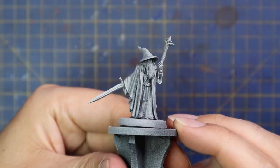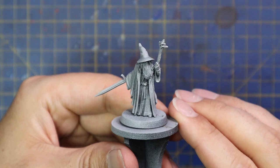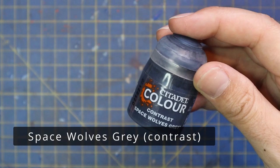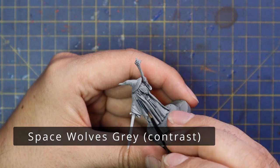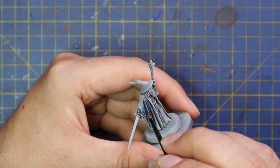Okay guys, let's get painting Gandalf. This is the beautiful Gandalf sculpt from the original Fellowship box set in metal — absolutely one of my favourite Gandalfs, not my favourite, but one of them. Remembering that there's about 11 different Gandalf sculpts. The model was prepared in all the usual ways: sprayed black and then sprayed grey for a zenithal highlight, giving a really nice base coat for contrast.